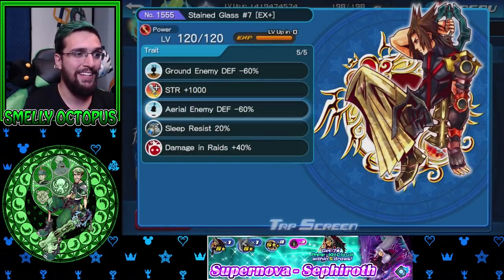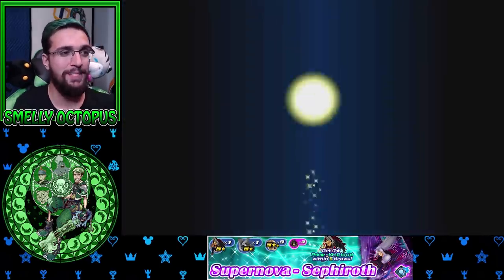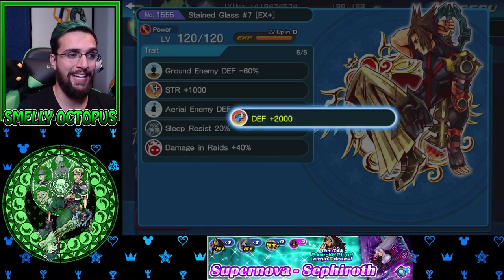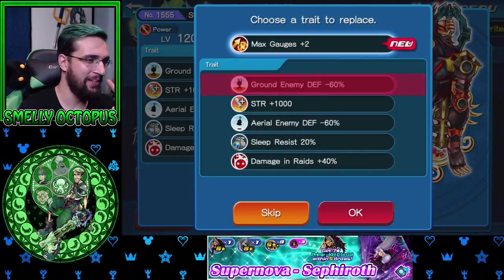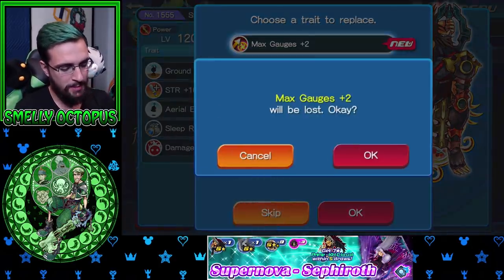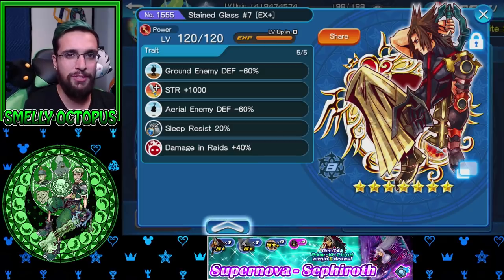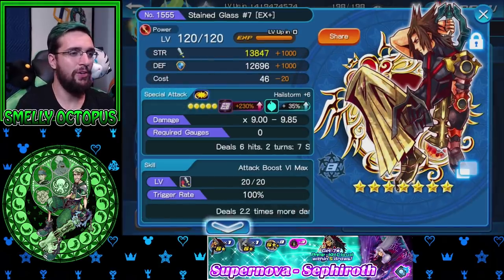So I've got negative 60 Aerial, negative 60 ground, plus 1000, and raid damage. All this last roll has to be is Extra Attack and I've got an amazing medal for a very long time — that was kinda worth its price tag! The gauges are back! I'm going with that PvP mindset and we're keeping that. I like the Sleep Resist — that 20% is gonna help me somewhere down the line. It sucks no Extra Attack, but you can't have it all! Right now he's got a 6 Max — I'm gonna keep him the way he is until I get a little higher in PvP.